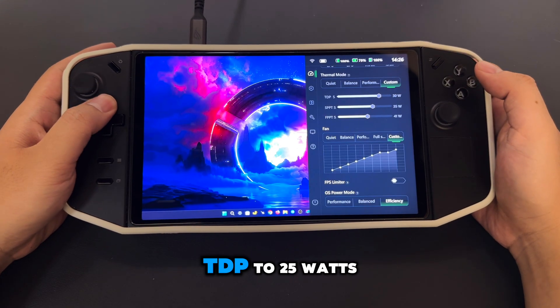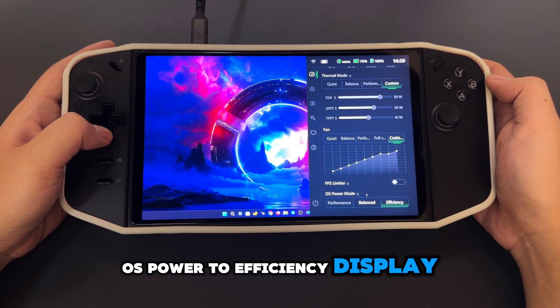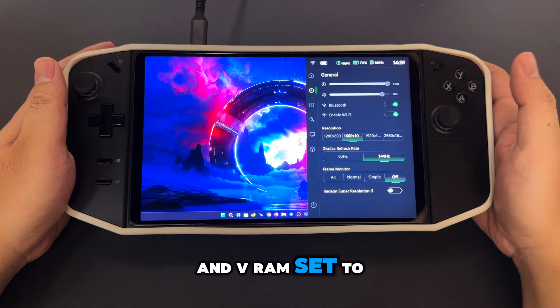In Legion settings, I set TDP to 25 watts, OS power to efficiency, display resolution to 1600 by 1000 at 144 hertz, and VRAM set to 8 gigabytes.